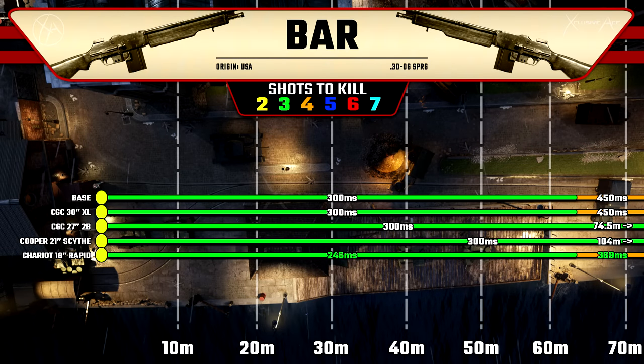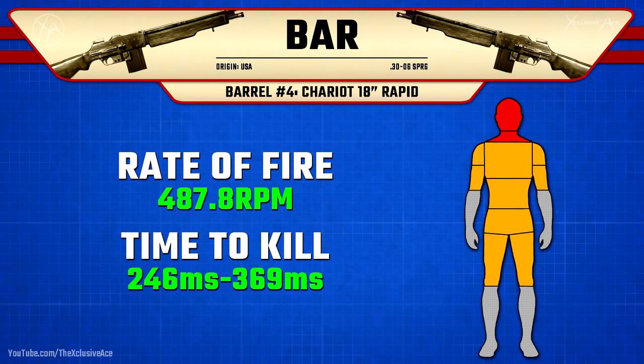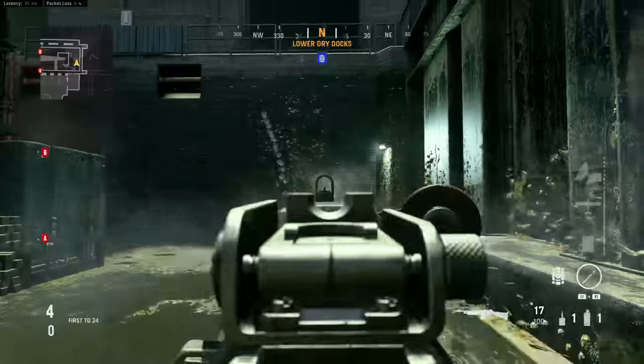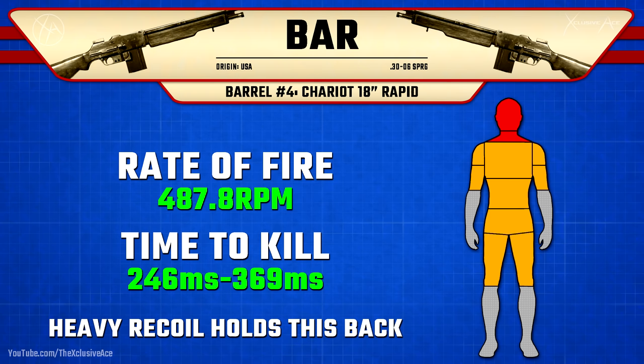As for how barrels impact range: there's no change with the first barrel; the second barrel boosts range to 74.5 meters; the third barrel gives an insane 104-meter range; and the fourth barrel doesn't change range but does change TTK. That fourth barrel — the Rapid barrel — increases fire rate to 487 rounds per minute, speeding up TTK to 246 milliseconds up close and 369 milliseconds at range. This might seem appealing on paper, but the recoil is very difficult to control and predict, heavily limiting you at any sort of range, so I just don't recommend using this barrel.